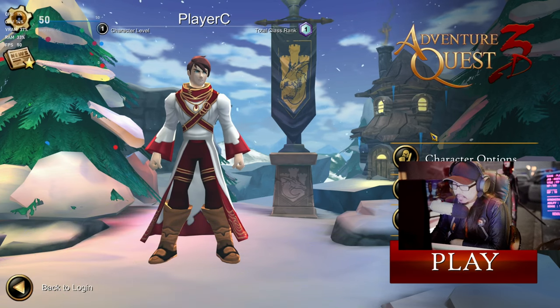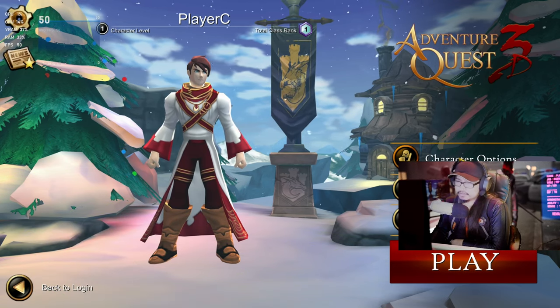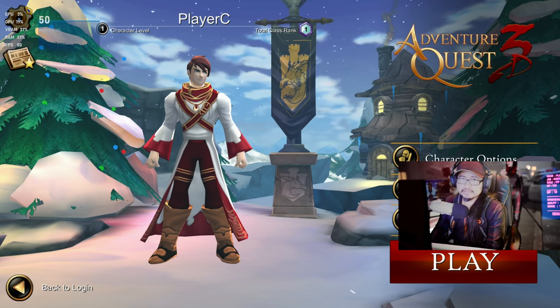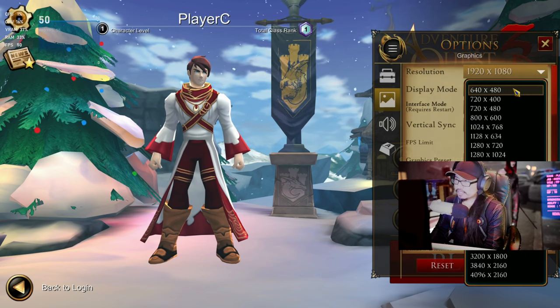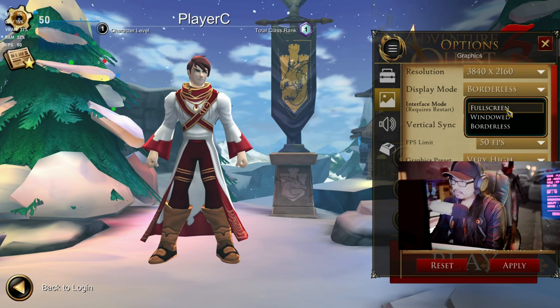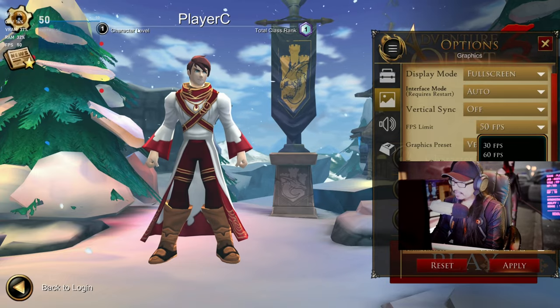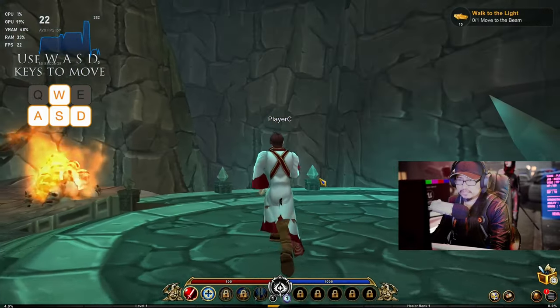Alright, Adventure Quest 3D, first things first, let's go to options. Got to make sure this is in 4K, so let's put in 4K full-screen, everything on super high. Frame rate 60 — who is unlimited? 60 frames already, 70... oh, it's dropping down.